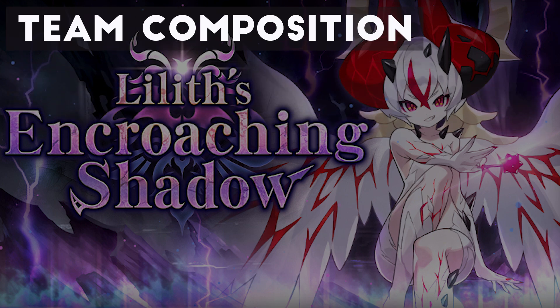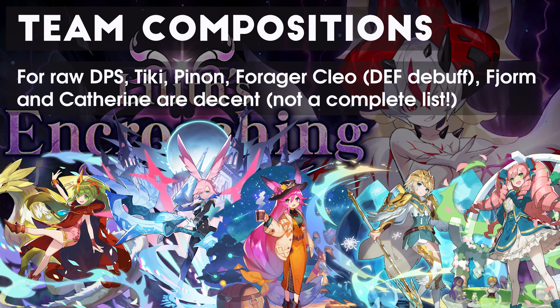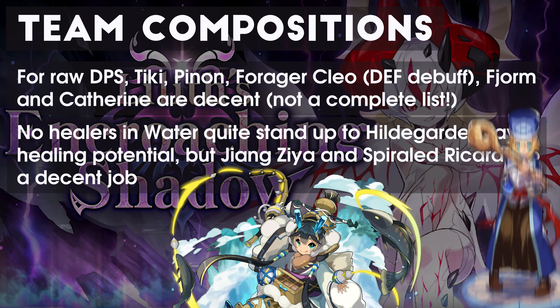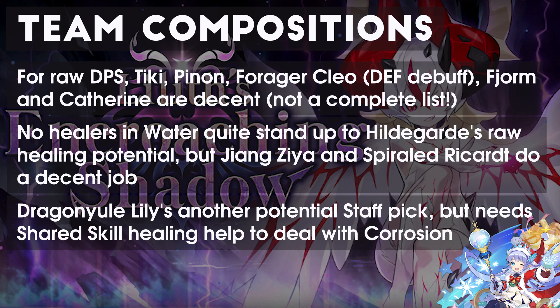Team composition advice remains similar to Expert on the Light side of the team, but for Water I've seen good things about Tiki, Pinon, Forager Cleo, Fjorm, and Catherine amongst others. When it comes to healing in Water, Jiang Ziya and Spiral Trick Art can handle the healing easily with their heals over time, whereas Dragon Yule Lily may require some shared skill help.